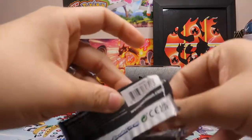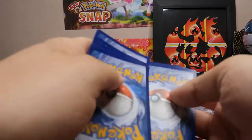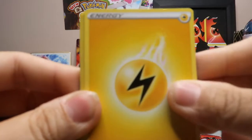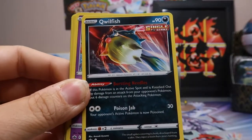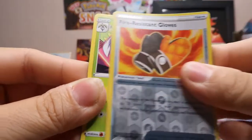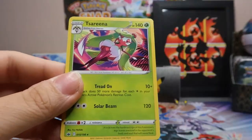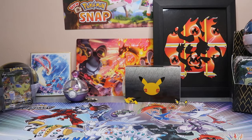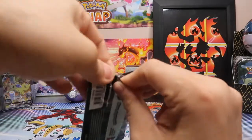Second pack with Galarian Zapdos V on the cover. This pack: Electric Energy, Whirlipede, Crushing Gloves, Honey, Quillfish, Ralts, Heracross, Castform Sunnyform, Spiel. Fire Resistant Gloves is the Reverse Holo. Getting ahead of myself there. And Serena is the rare. I do apologize — it's pretty early and I'm still kind of waking up. I have yet to have any coffee or anything to eat this morning, still kind of half asleep.